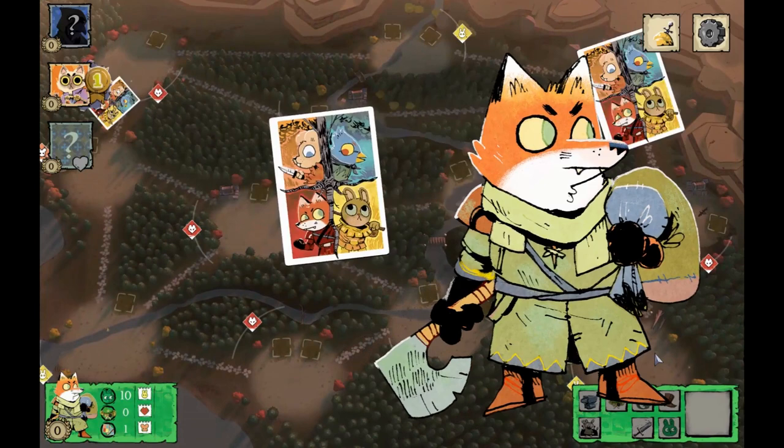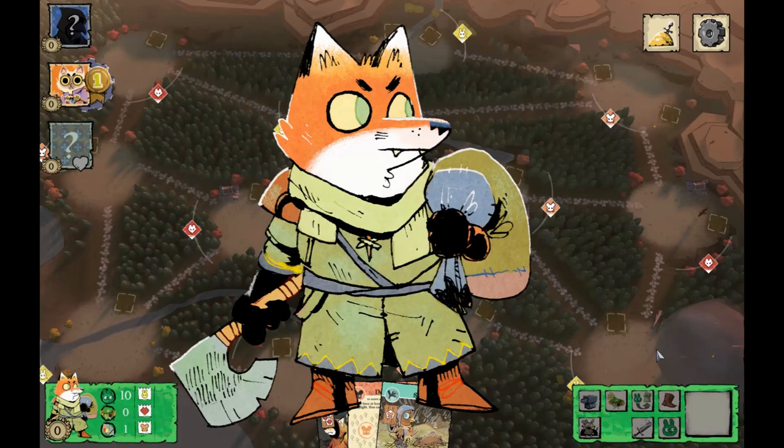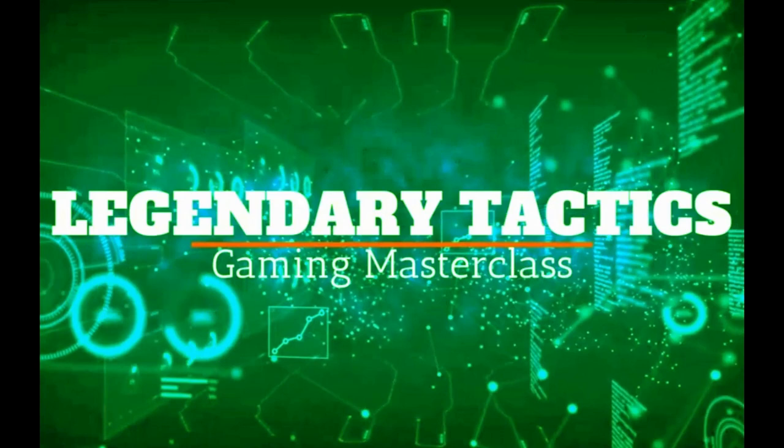So you've got Root, you've learned the basics, and now you want to win with the Woodland Alliance. This video offers you 16 tips across the early, mid, and late game. Stick around to the end if you want to know how to counter the Woodland Alliance using seven more legendary tactics.